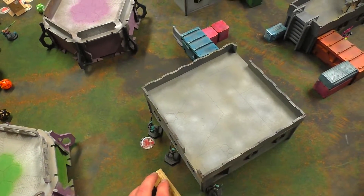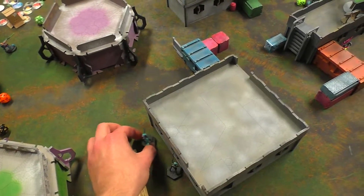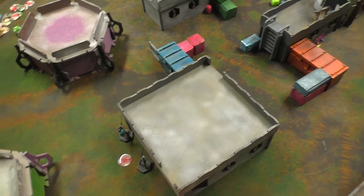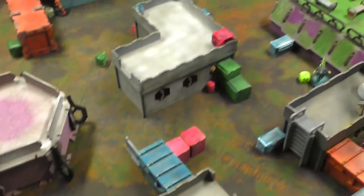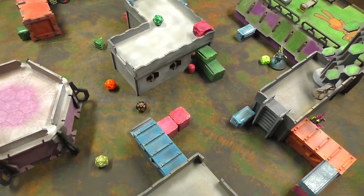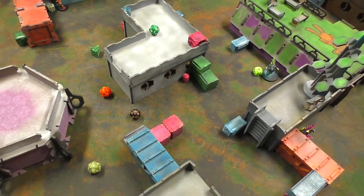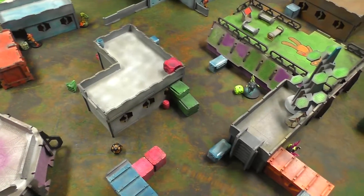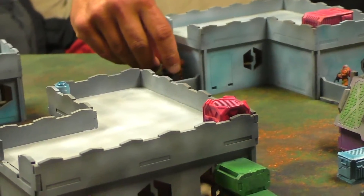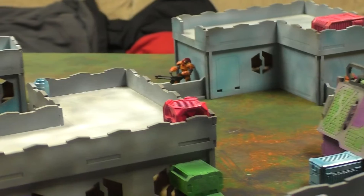Activating this unit, moving him up — he's going to be the leader. Going right there. AROs — Brian's shooting, I'm shooting back. I need 16s, Brian needs fives. Check to see if you guys pass straight to dead — yeah, you pass. He's down.